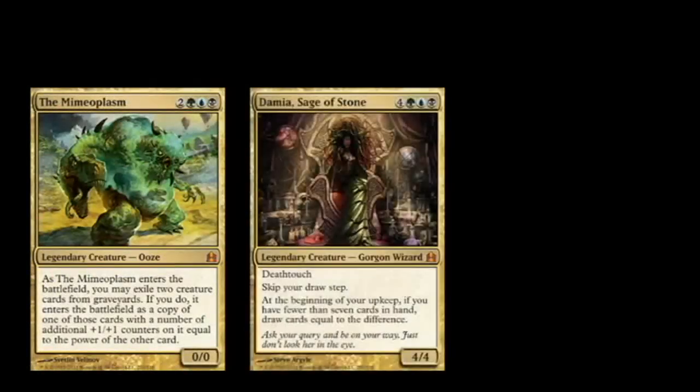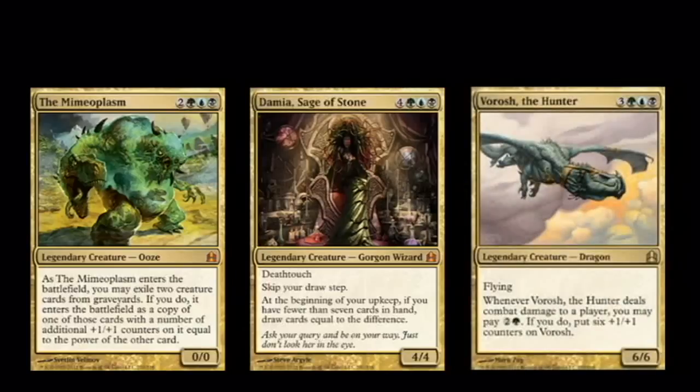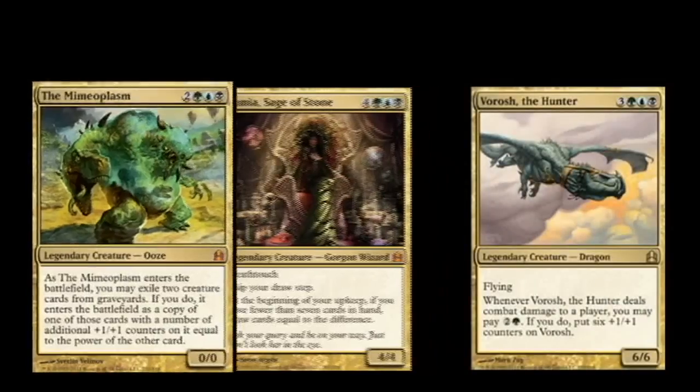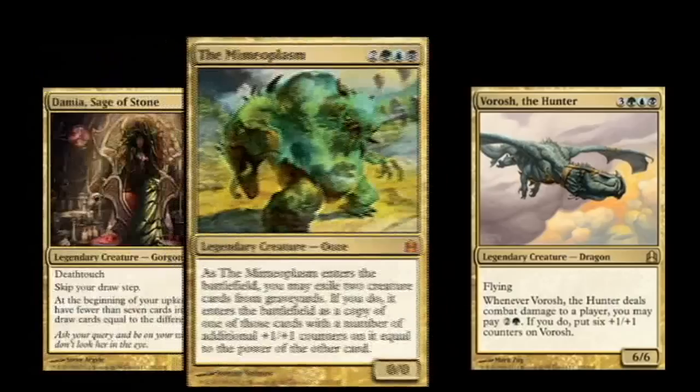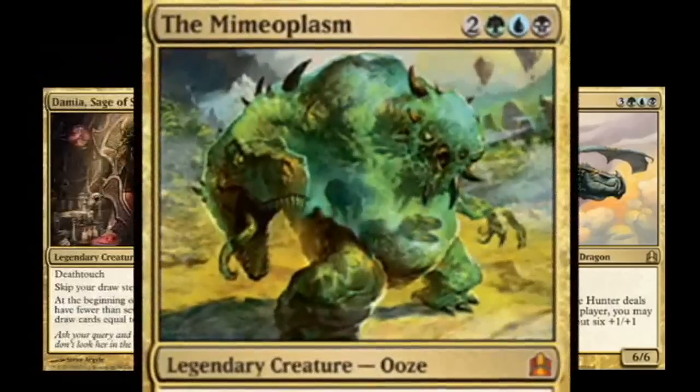Let's first take a look at the Generals. Every Commander pre-constructed deck has three Generals, two of which are new and one that is familiar. We're going to focus mainly on the new ones. The first for Devour for Power is Mimeoplasm. As I mentioned in the last episode, the new cards in these decks have amazing artwork.